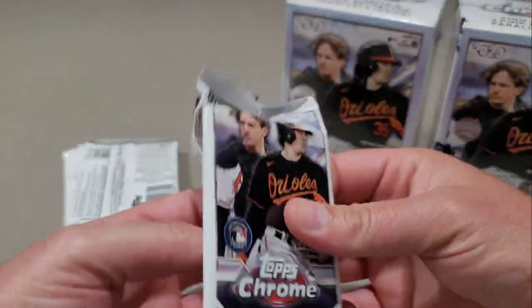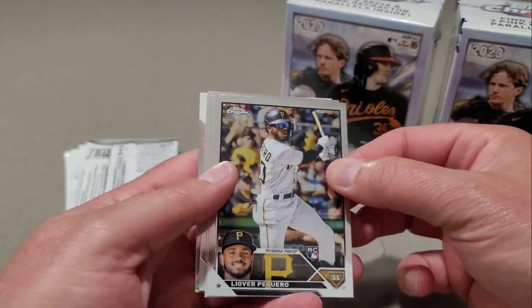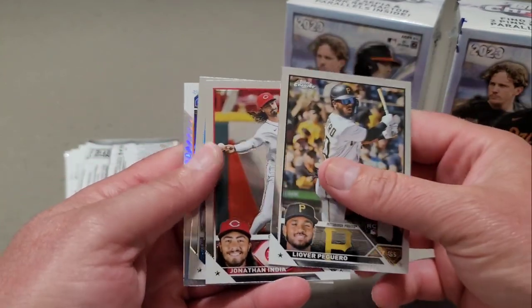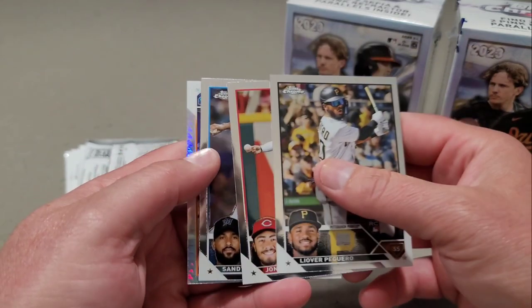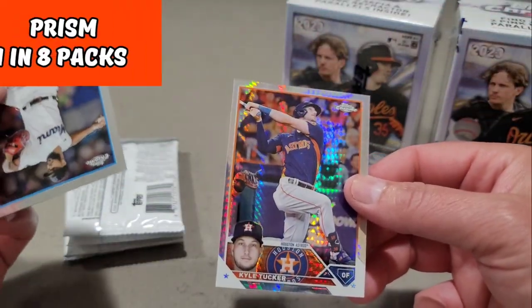This one is definitely thinner, probably has 4 cards in the pack — yep. We do have a Prism back there. Leova Poguero, Jonathan India, Sandy Alcantara, and then our Prism — Kyle Tucker.